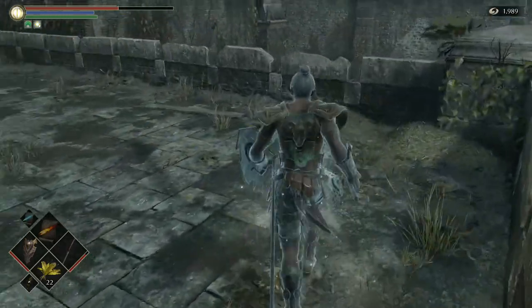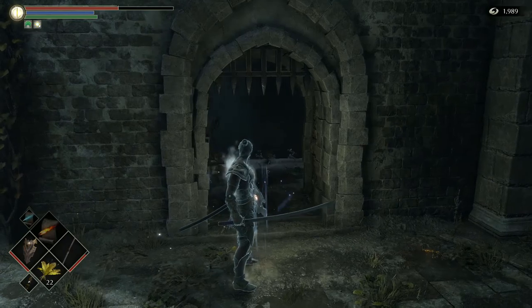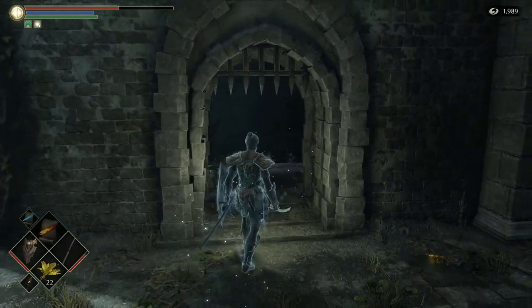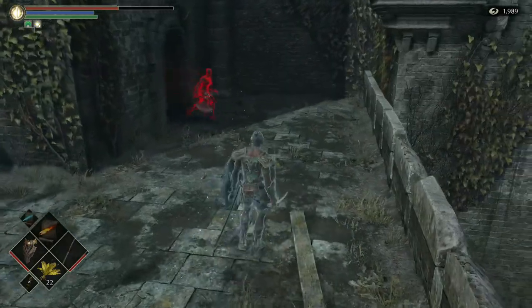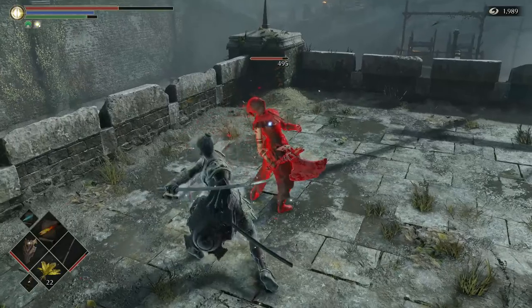Miralda lies just inside the doorway, so you want to try to lure her out to fight her in open space. She's a pretty tough NPC, but just stay aggressive and try to get in those back steps.